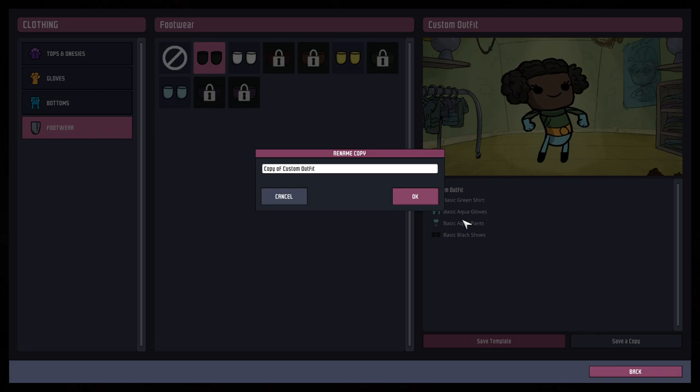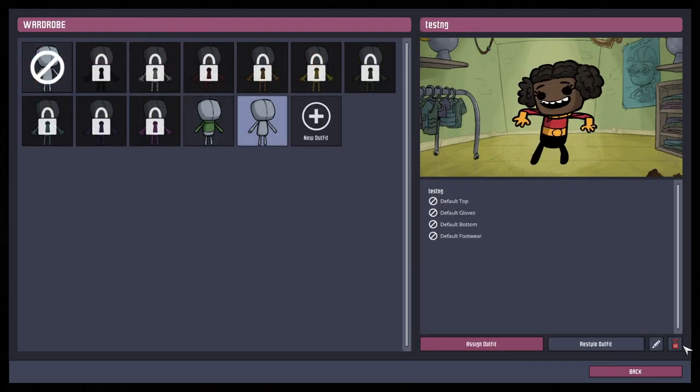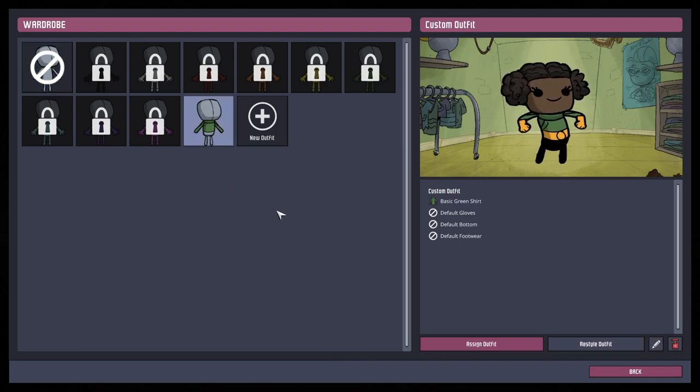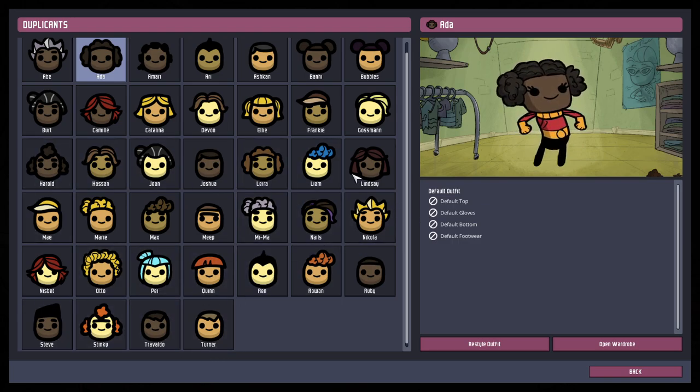You can also save outfits as a copy and rename them. There's an outfits section where tests are saved — you can make default outfits and delete ones you no longer need. Any duplicates assigned to wear a deleted outfit on spawn will be printed wearing their default outfit instead, and existing duplicates in saved games won't be affected. I really like the little thumbnails for each of the characters.